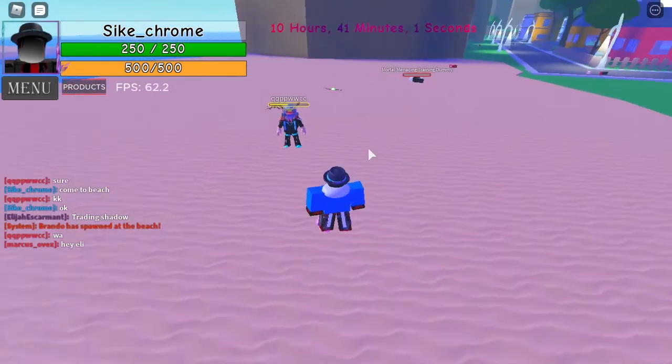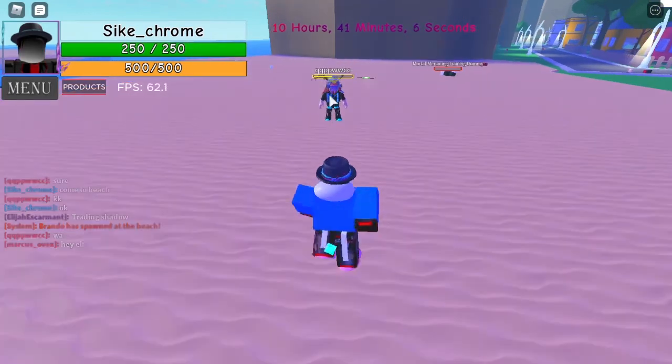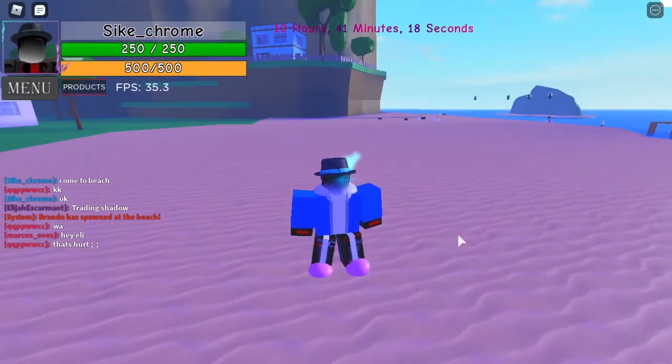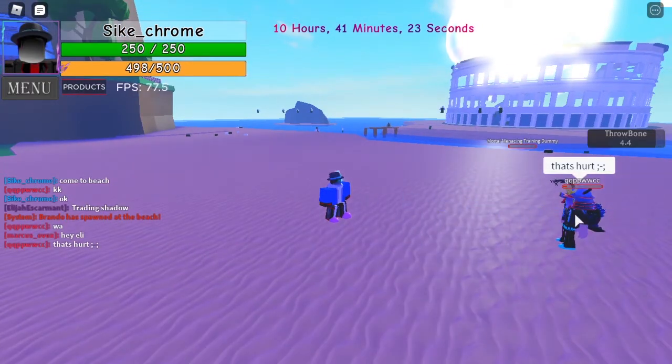The next ability is Throw Bone. You aim your cursor at someone, then press the E key and it throws five bones. This is what it looks like from this angle — the Throw Bone and the regular one. The bone just comes out and goes to your cursor.